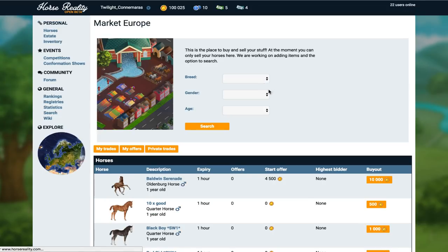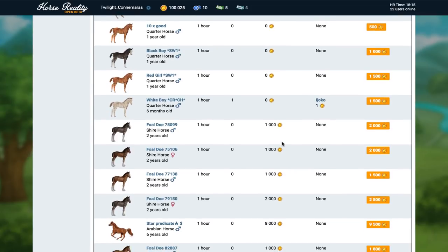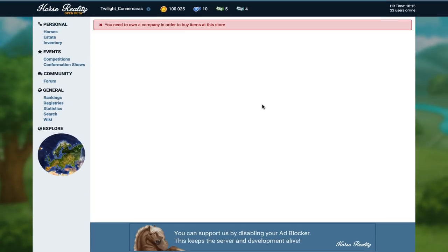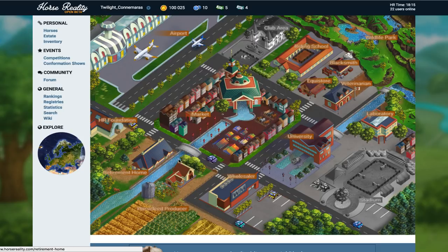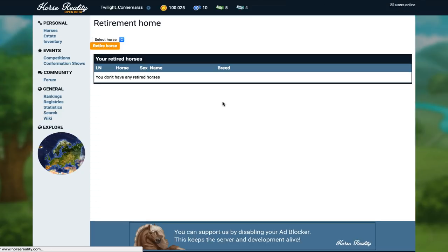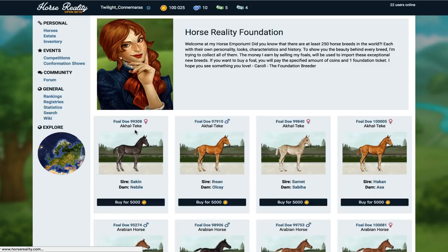We've got the market — I can see horses in here, maybe we can buy some! Then there's the HR Foundation — Horse Reality Foundation. The emporium NPC says: 'Did you know there are at least 250 breeds of horses in the world? To show you the beauty behind every breed, I'm trying to collect all of them. If you want to buy a foal, you will pay a specific amount of coins and one foundation ticket.'